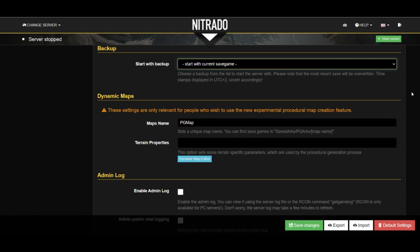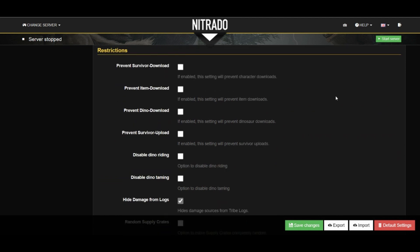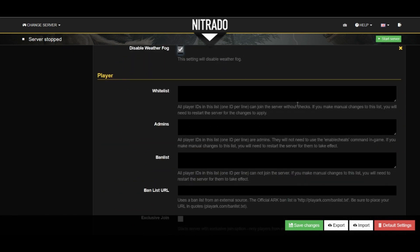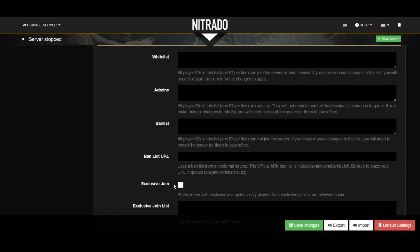The dynamic map doesn't have anything for us, so we keep moving past that. The next couple of sections are just checkboxes regarding the admin log and server restrictions that you can implement if you don't want servers to be able to download items, if you don't want to be able to download dinos, stuff like that. I always disable fog in this section personally. Next is setting up server admins and where you would go to ban players from the server if you were having any issues.